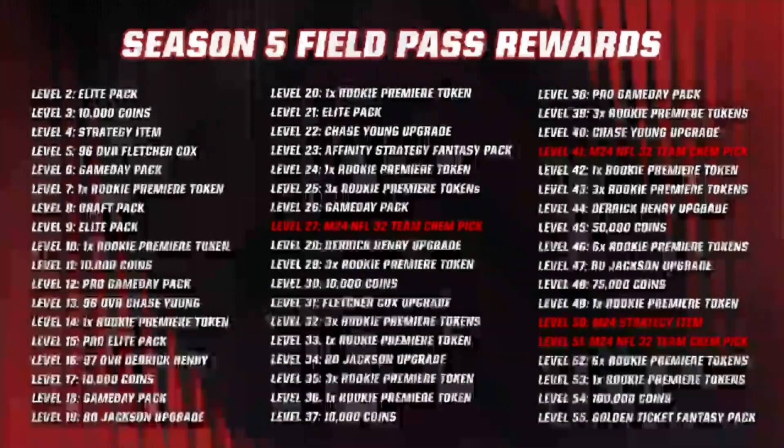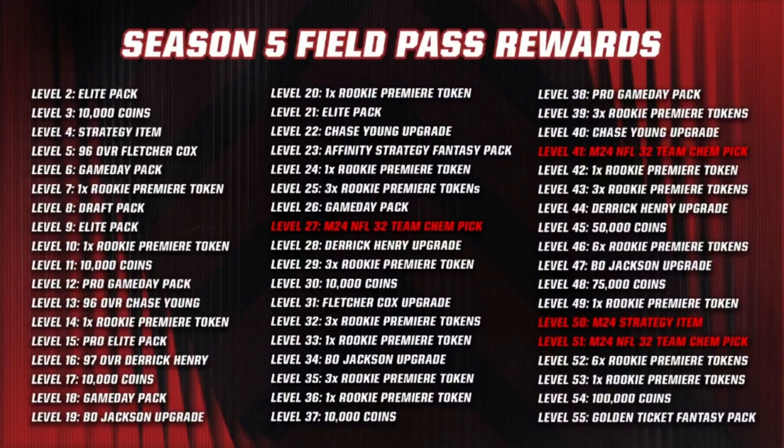Level 44 you get the Derrick Henry upgrade to 99. Level 47 you get the Bo Jackson upgrade. Level 50, Madden 24 strategy item — players that complete the field pass level 50 are rewarded with a QB strategy item in Madden 24. Level 52 you get six Rookie Premiere tokens.